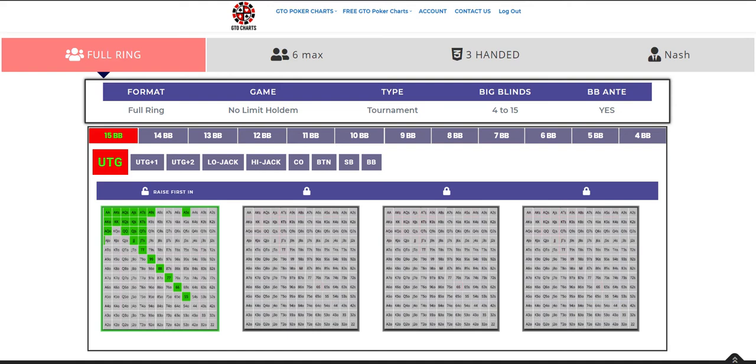The first thing to note is that these charts are Push Fold Charts, mostly from 15 to 4 big blinds, and they use a Push Fold Strategy — no limping, no min raising. Of course it can be argued this is not the optimal way to play, however when you're at these lower stack depths, Push Fold is a reasonable line to take depending on the lineup and other factors.